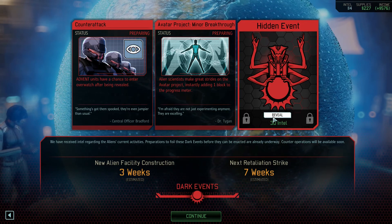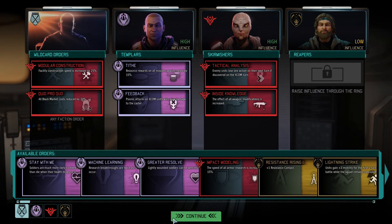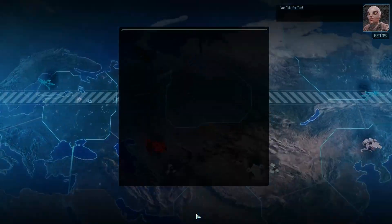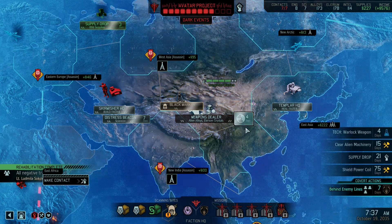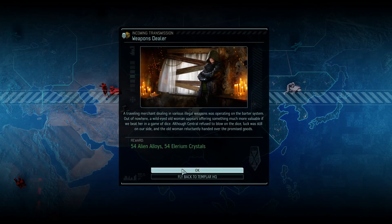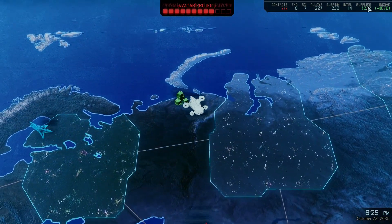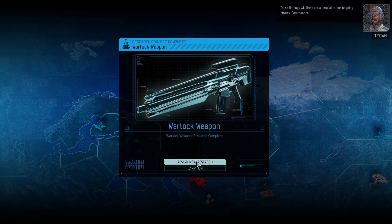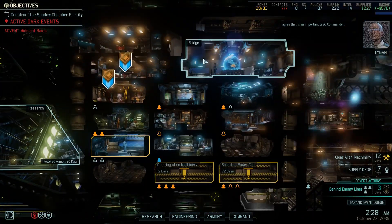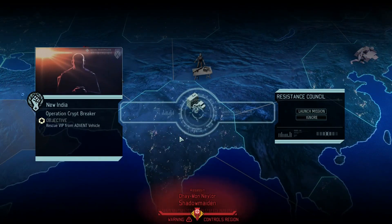Minor breakthrough - that sucks. Counter-attack, counter-attack - fine, whatever. I've got a bunch of intel - if I take 30 from that I'll be sitting around 94 or so. We're going to take out that facility in three weeks. I'm going to use the intel I have for expansion, and as soon as we've got our research ready we'll go and do that. Definitely we'll do powered armor next - warlock weapon is done. Oh it's so good - now get these bloody supplies, I want new guns. Look at that! Supplies is going to be the only limiting factor for now.